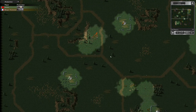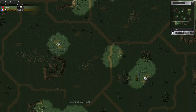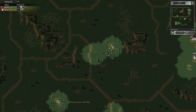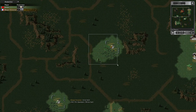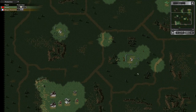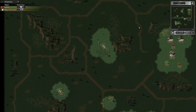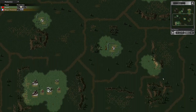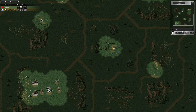I usually take this route — not always, because that's the most contestable oil derrick, but in the center. I often find it's useful going this way, capturing that one, and then this one, which the enemy has often already captured. Going that route, I find it usually works okay. You can take an oil derrick from the enemy and escape, because they don't have a scout vehicle at this point.